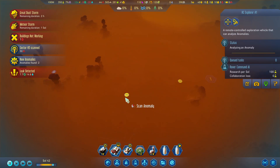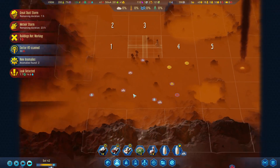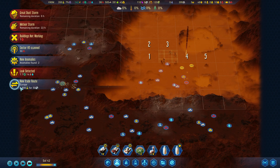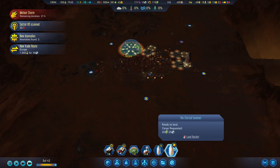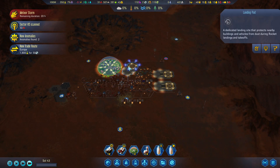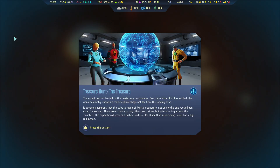The infirmary's not working. More anomalies and a lot more techs which is pretty good. The meteor storm is hitting right next to these anomalies though so we have to be safe. There's a trade offer of 50 machine parts which is a really good deal - if only we had enough metals. The Eternal Summer wants to land - I forgot that was even part of our world. Treasure hunt: the cube is made of Martian concrete. There are no doors but the expedition discovers a distinct red circular shape that looks like a big red button.